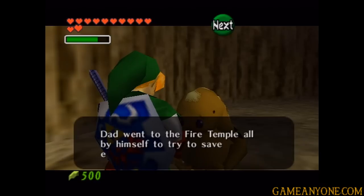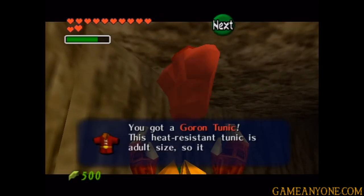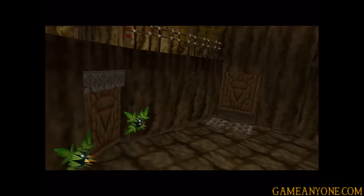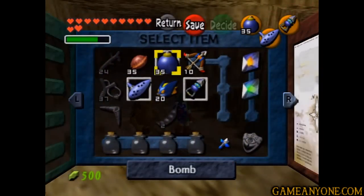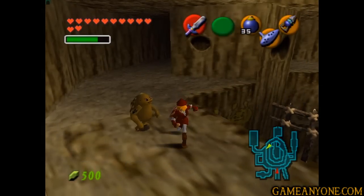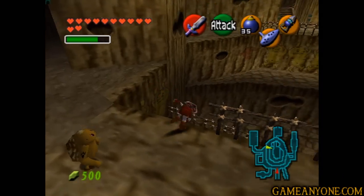"Dad went to the Fire Temple all by himself to try to save everyone. Please help, Link. I'll give you this heat-resistant tunic." Oh, a new tunic! So we get the Goron Tunic. "This heat-resistant tunic is adult-sized, so it won't fit a kid. Going to a hot place? No worry." So we are definitely going to be going into a hot place. Basically, the Goron Tunic sort of removes the time limit in Death Mountain Crater. Remember, we went there before, and it also sort of protects you against lava a little bit. Let's go ahead and put it on — stylish red threads, which is pretty neat. I don't really like it as much as I like the traditional green, but we're going to be wearing it for a little while.